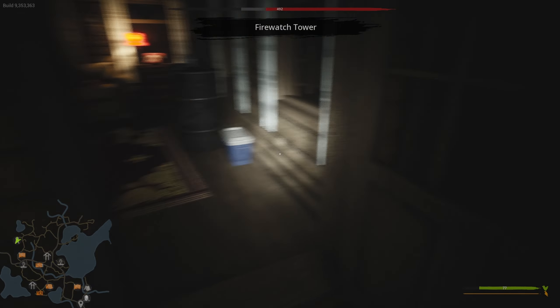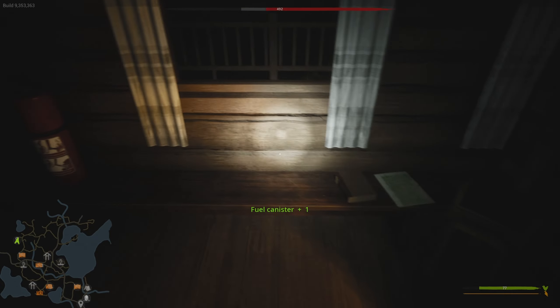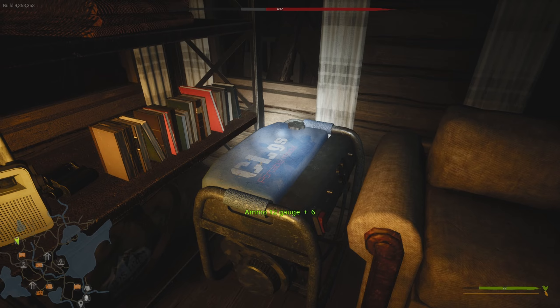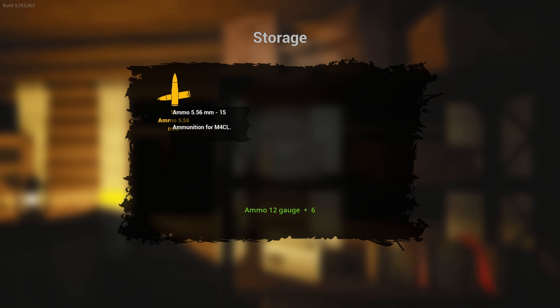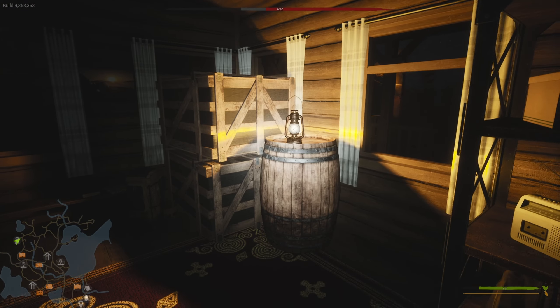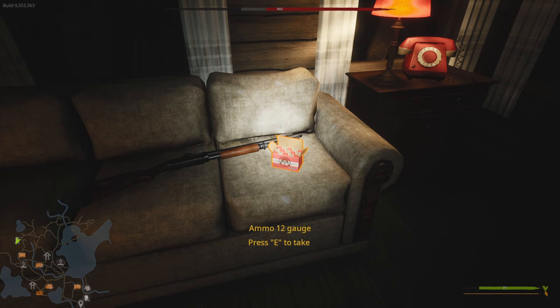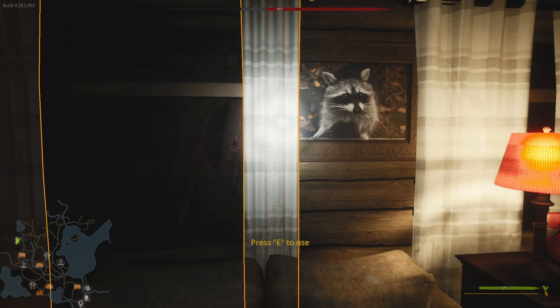All right, let's get inside here. Fuel canister. Shit, he's close. We got more shotgun shells. Ooh — there we go. I still don't have a shotgun though — what the fuck? Shotgun! All right, I'm feeling pretty good now. Let's close this up — he doesn't need to know where we are, not right now at least.